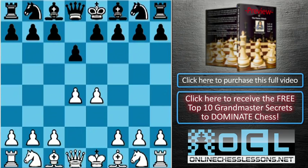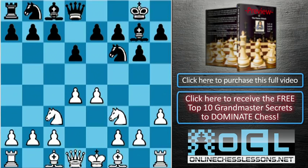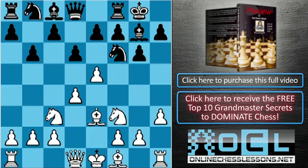Going back to the move order: e4, d6, d4, knight f6, knight c3, g6, knight f3, bishop g7, h3, and when black castles, white goes bishop e3. We just covered knight c6. There are moves a6 and b6 — those moves are most of the time similar, because there is a b6 variation where we play a5, and an a6 variation where we play a4. On a4, the best move for black is b6 and we go e5. We can get this position with pawns on a6 and a4, or with pawns on a7 and a2 — it makes very little difference the way we play.